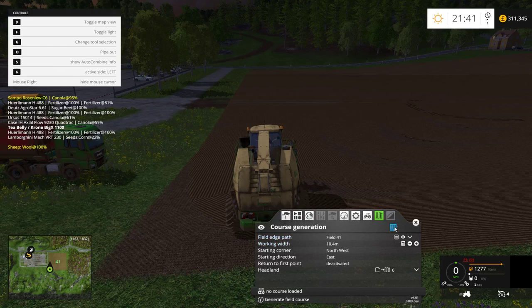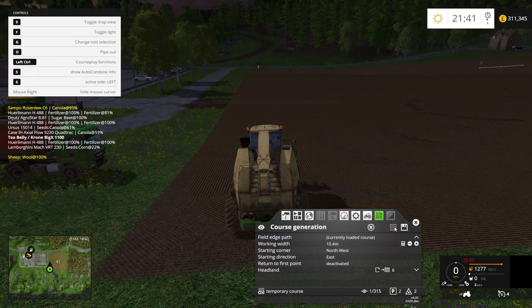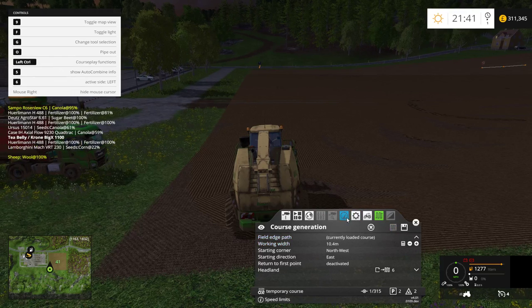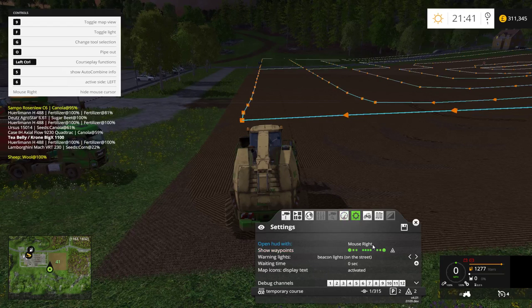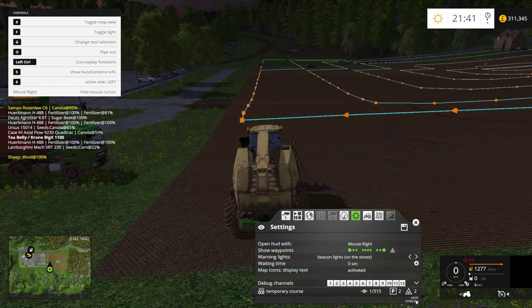So I've done that. We can just click the course generation button — there you go. Let me just have a look on here. There we go, showing all the courses. As you can see, I'm using CoursePlay version 4.01.